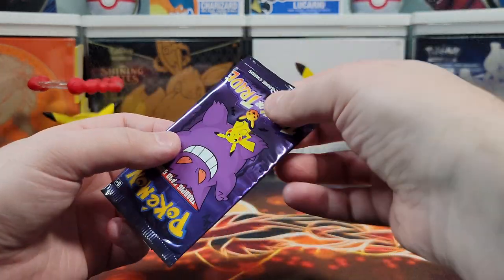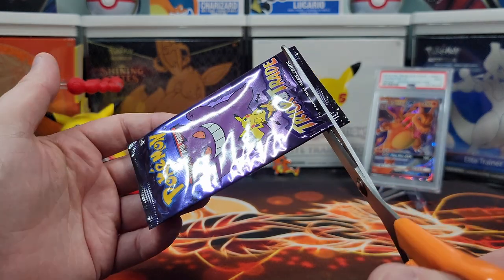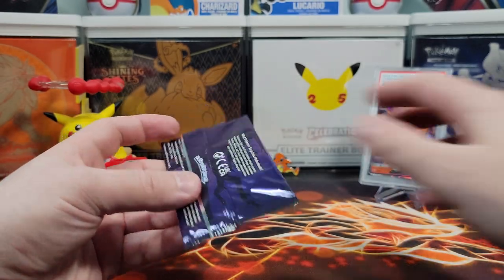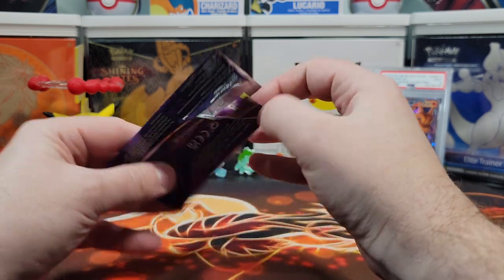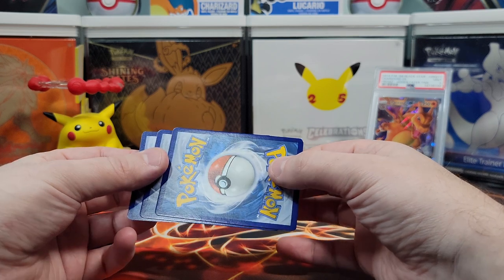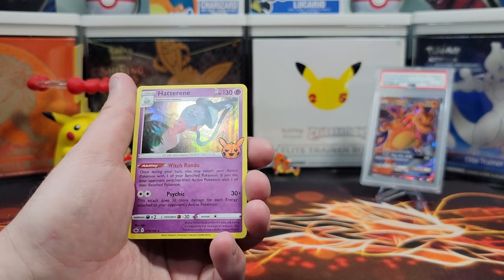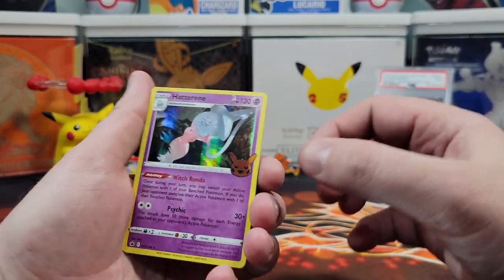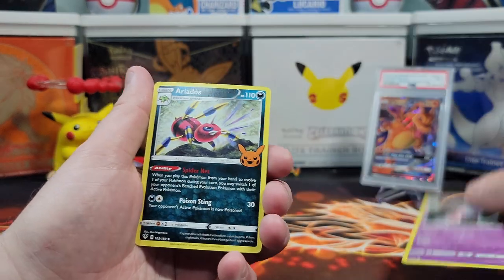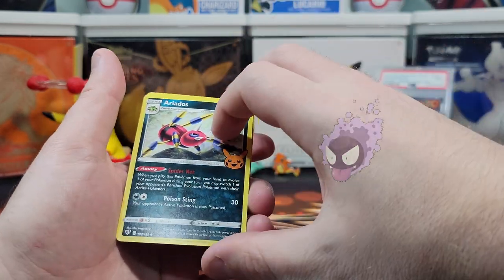I know there's a Mewtwo in here — I want a Mewtwo. I really like the artwork on the pack. I want Mewtwo, Darkrai, Pikachu, and everything. I think there's 30 different cards — I want all 30 cards. I love the little Halloween logo, it's holo as well. We got Hatterene, Ariados, and Ghastly. I like Ghastly. Let's wrap up the holo.